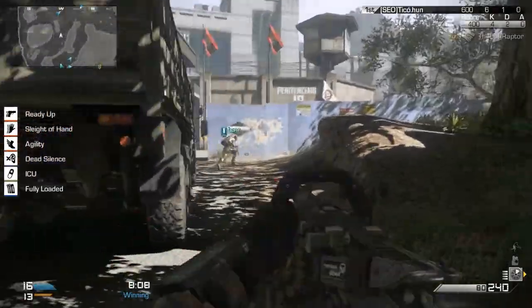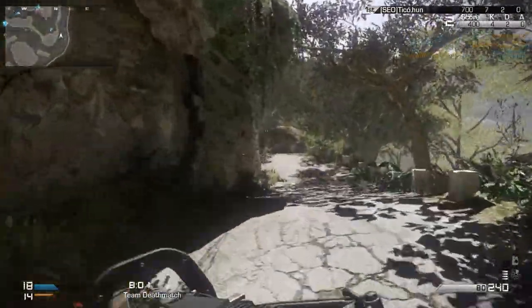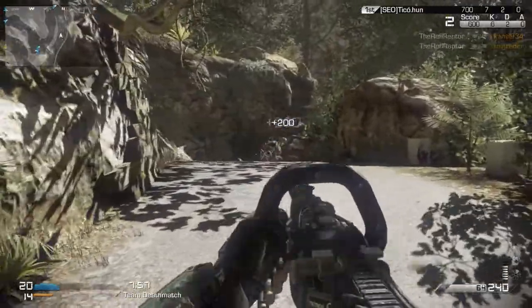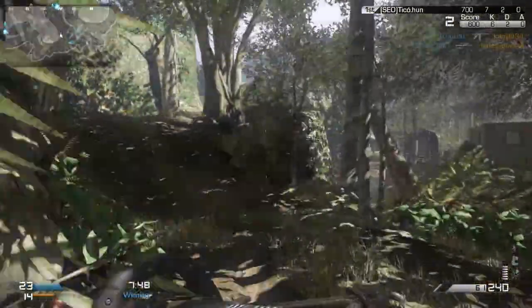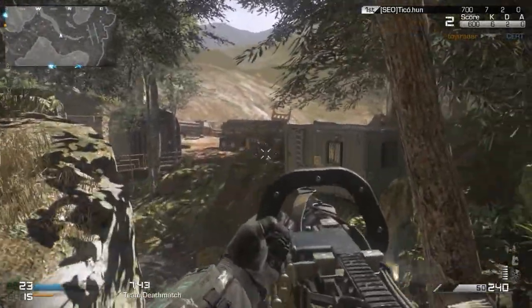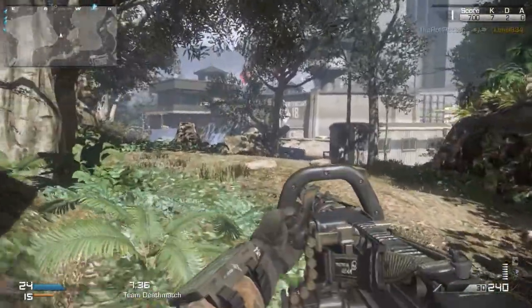Should have put Sitrep on — frickin' IEDs ruining my day. So I thought, you know what, let's make it even harder: let's put a suppressor on a gun which has poor range to begin with. Got the double, there we go. I'm going to introduce a rule for this series — I'm not allowed to pick up any enemy weapons unless I'm actually out of ammo in my primary weapon, because otherwise it's going to be way too tempting to just cheat, and that's not what it's about. It's about trying to use these ridiculous setups and get gameplays.